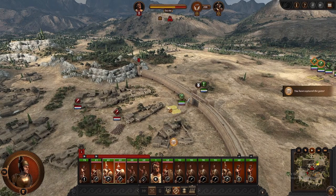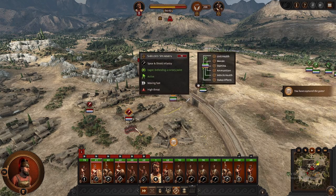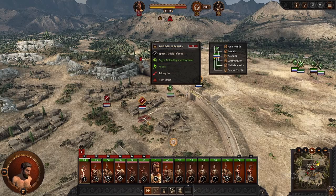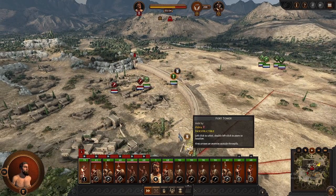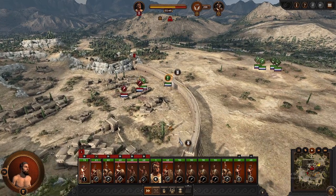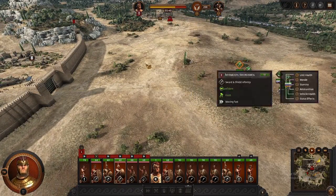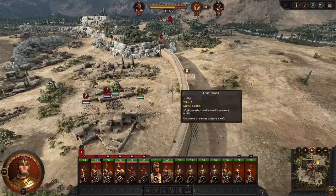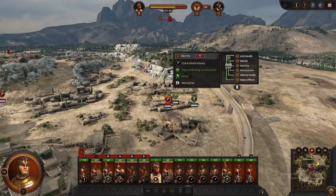You have captured the gates. Now that the gates are captured, immediately send in your dudes. This looks like in this specific case we're just going to have a hold-the-line segment. This is also why you want faster units like swordsmen, because Champions of Pythia are kind of slow. You actually want these guys inside as much as possible in case the AI does react to this. Sometimes they will.